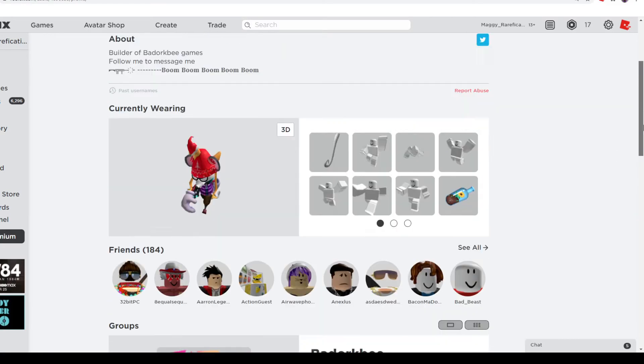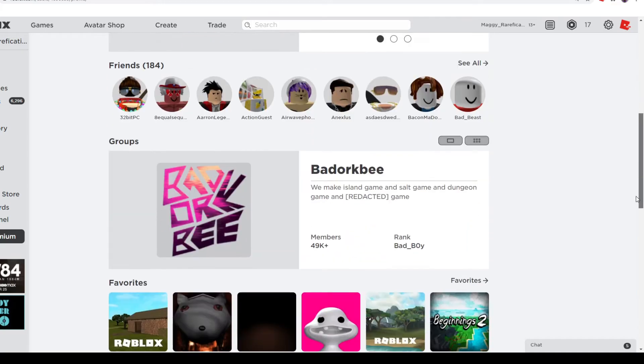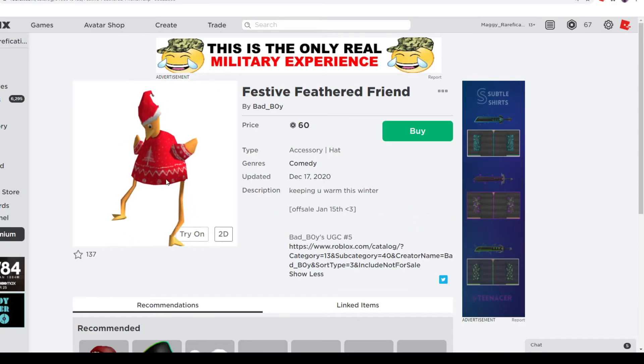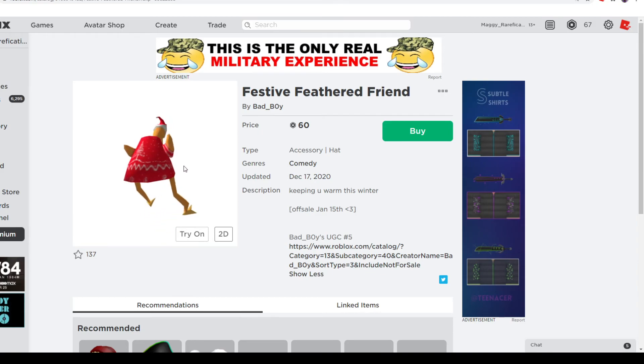This is his profile. He's wearing it right now in his outfit. He's going to be making a lot more things, so I'm excited to see what else we get from him. Overall, I think this is a really great item, and I love that the hands kind of look like horns too. It's a really cute festive accessory, so if you want to collect it, you can get it.